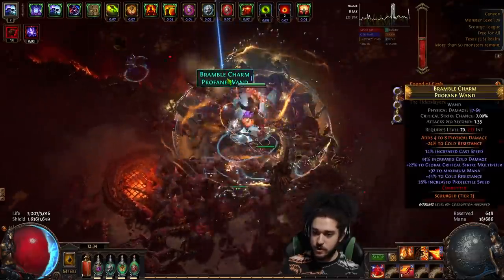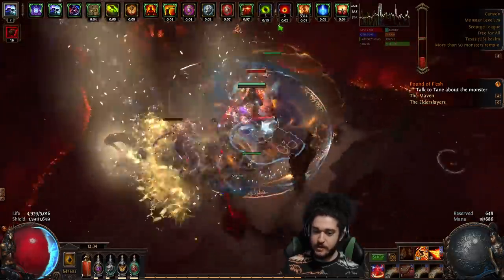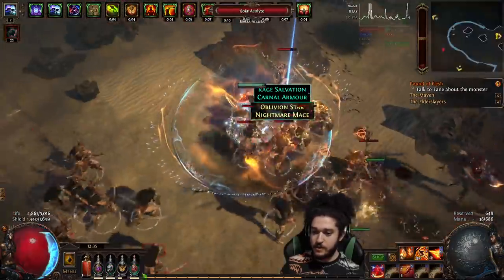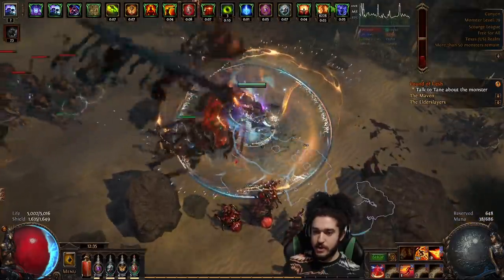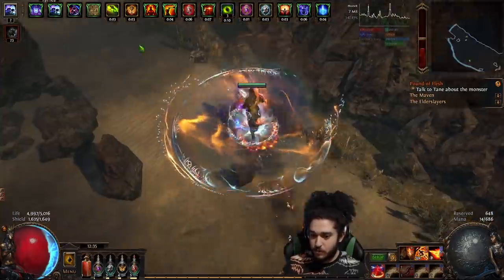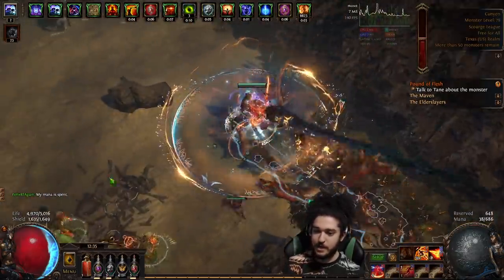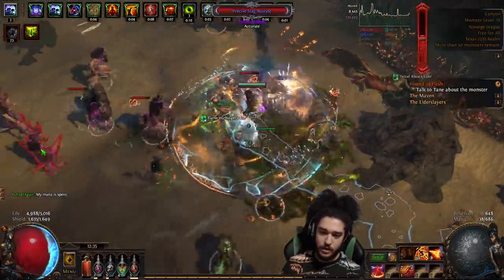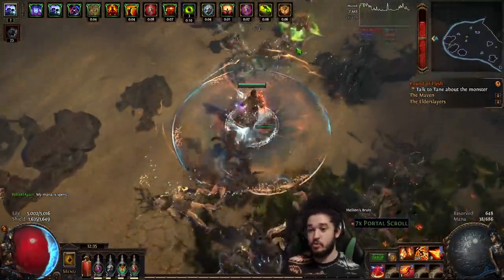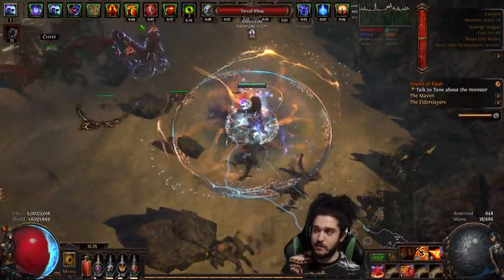The only thing - and I anticipated this in my build guides when I was first making them - is the damage is starting to fall off in red tier maps. But getting to red tier maps on a very small budget is already enough to farm currency to push the build further. RF is not really one of those glass cannon builds where you're downing elder guardians on a two-exalt budget and instantly killing them.